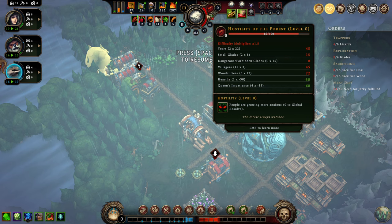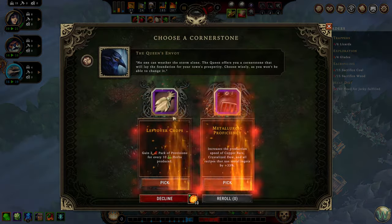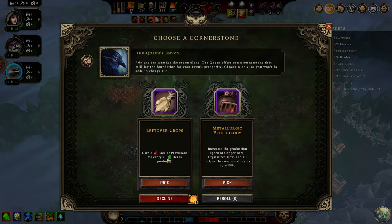There's the end of the storm and the beginning of the new year. If you come back in here you can see it shows two years now — that is two years completed, worth 22.5, but it's rounding down whereas the small glades is rounding up at the half. Let's go in here: 'leftover crops — gain two packs of provisions for every ten herbs produced.' That's a really good one. We're producing herbs at the farm and will be producing more starting this year. Two packs of provisions means those are things we can sell.